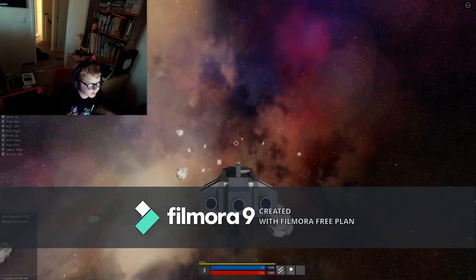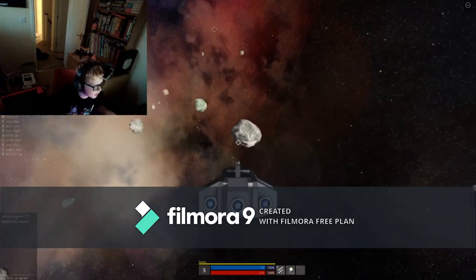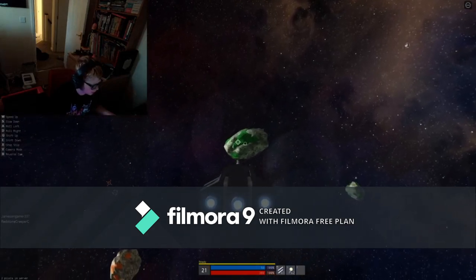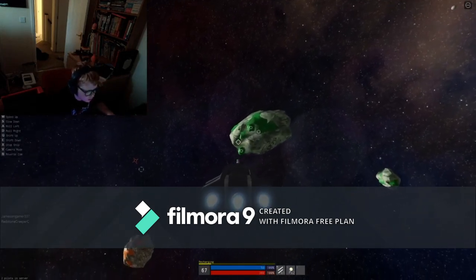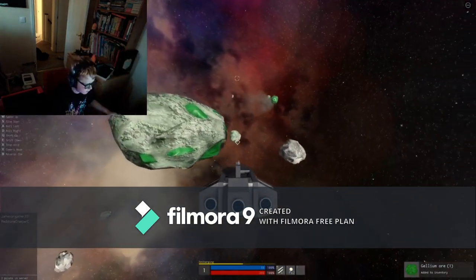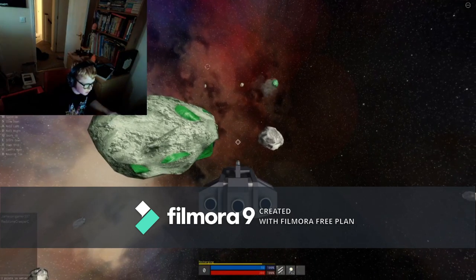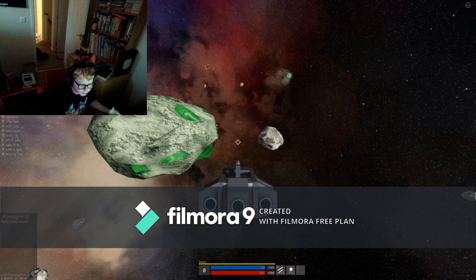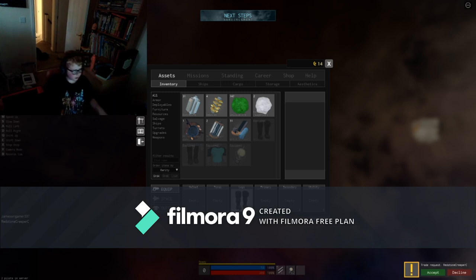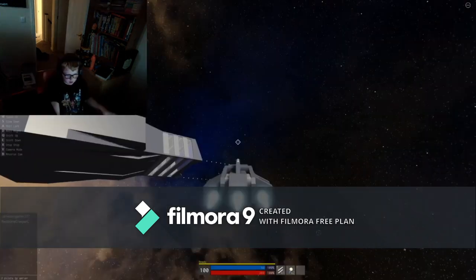So here we have gallium. Can't see anything else, and if it's not common ones they'll be superior. There's plenty of gallium here. So you just want to collect all that up - just collect everything. I have only got three rocks and I've already got 56 more gallium than I had a second ago.